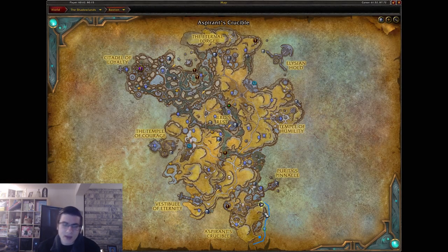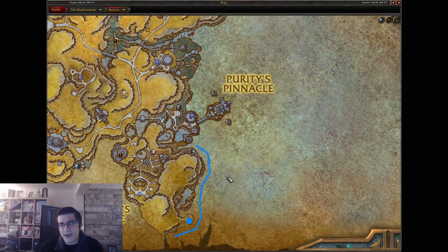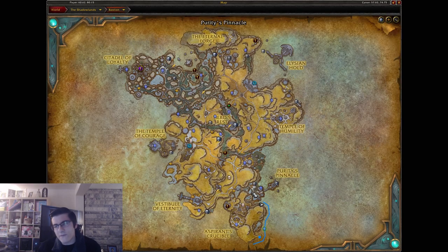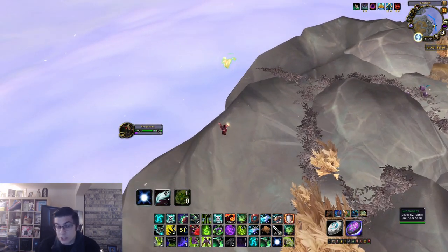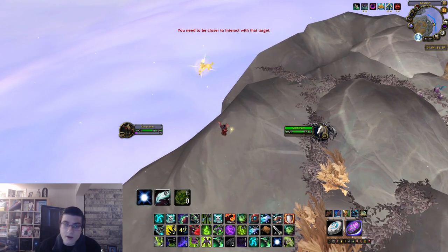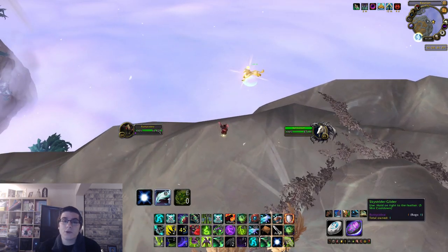After that, head over to where I am on the map, kind of on this rock — this is the highest and easiest point to use the glider. Here you're just going to wait for the rare spawn to fly around. It does have a path it flies on, and it just might not be up, so you might have to wait.